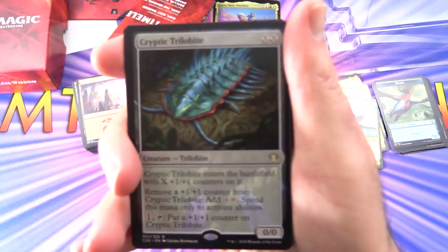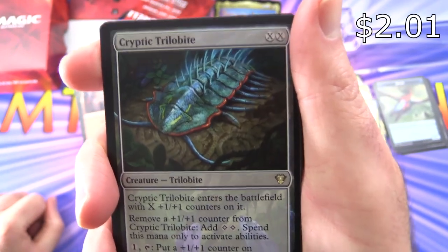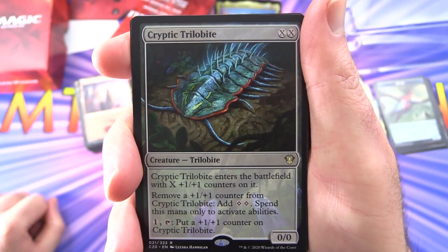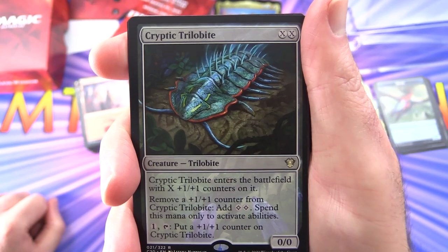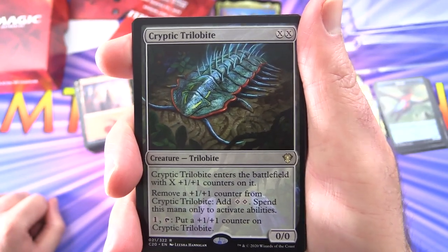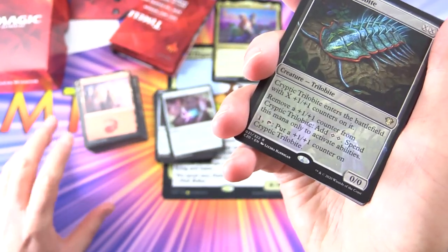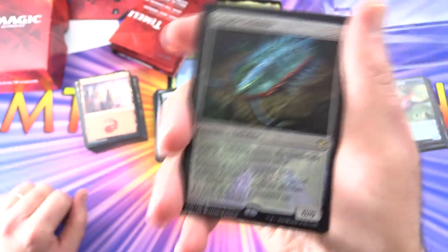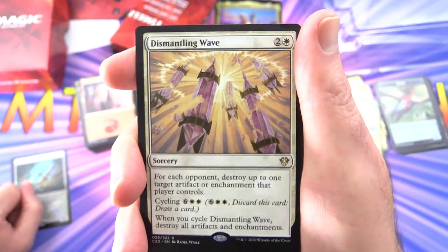It looks like they start off with a ton of rares. We have Cryptic Trilobite — 0/0 for X and X, enters the battlefield with X +1/+1 counters. Remove a +1/+1 counter: add 2 colorless mana, spend this mana only to activate abilities. Pay 1, tap: put a +1/+1 counter on it. One thing I will say: you could upgrade this deck. There are a lot of cycling lands that enter tapped — you want to look for things that don't require entering the battlefield tapped, as that can slow you down a fair bit.